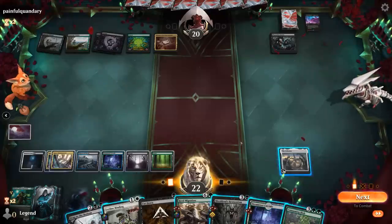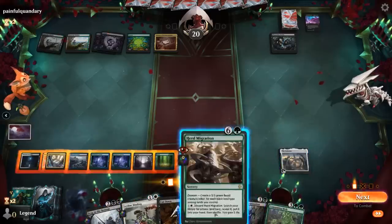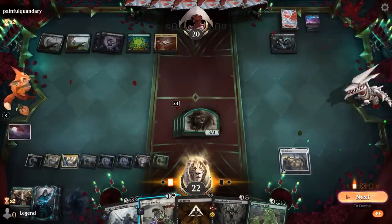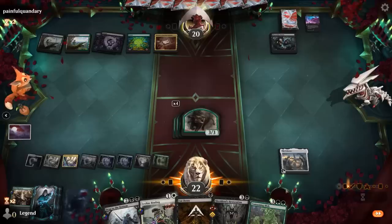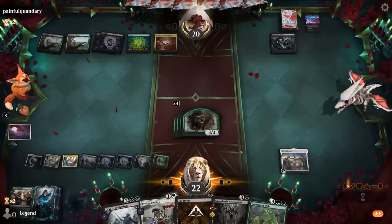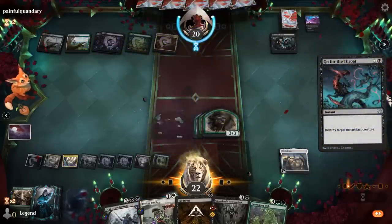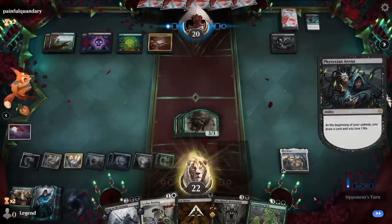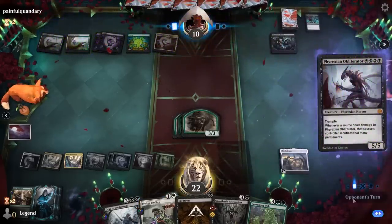Blob isn't bad although the opponent has some mana untapped, so I'll play Herd Migration and keep up Leyline Binding for a potential Obliterator. We can deal with the Arena at a later point. Once the opponent's tapped out it's going to be better to play Blob — although once again have to be mindful of a potential Obliterator fight. Happy to see a Go for the Throat. There's the Obliterator at long last, but still have to watch out for instant-speed fight spells such as a Tail Swipe.